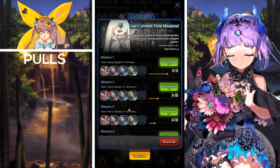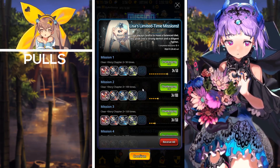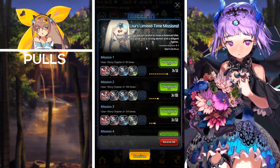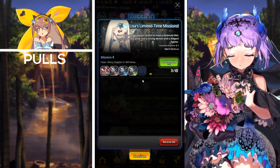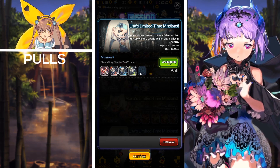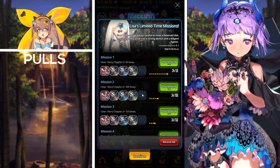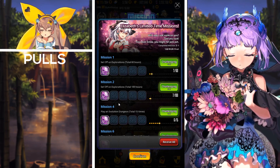Next we have the Lees Limited Time Missions, which grants you suspicious ore, armor, weapon, and accessory crafting tools upon completing a certain amount of Story Chapter 2 missions. We've seen this mission pass quite a few times before — basically all you have to do is clear a total of 400 Story Chapter 2 missions and you'll receive suspicious ore and crafting tools upon each mission completion.